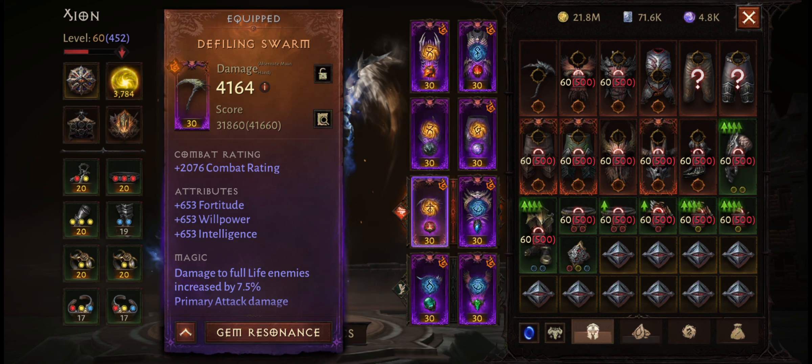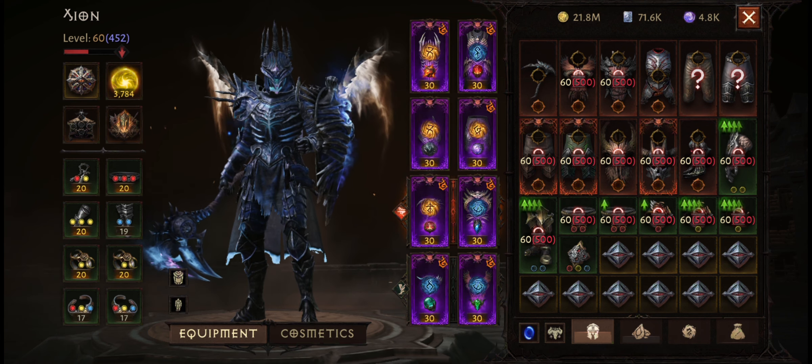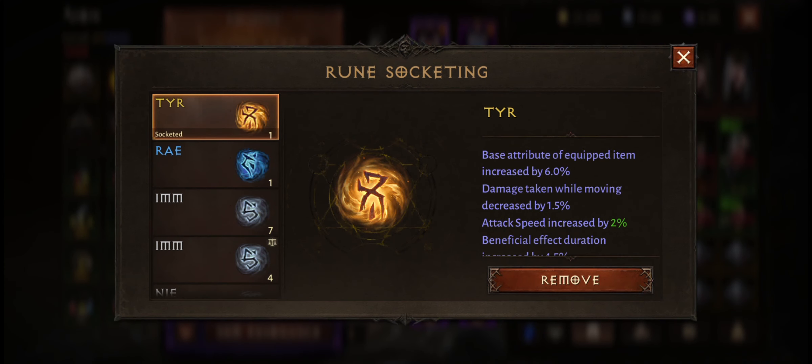One of them was from the market — actually two of them were from the market — and one of them I did get dropped. But other than that I've not really had much luck getting these yellow runes to drop, let alone any legendary ones. But that mysterious rune definitely dropped me this yellow rune, this Tyr.